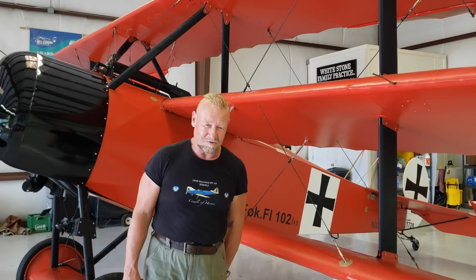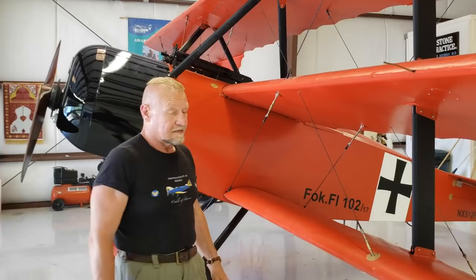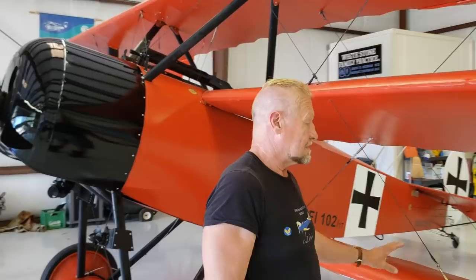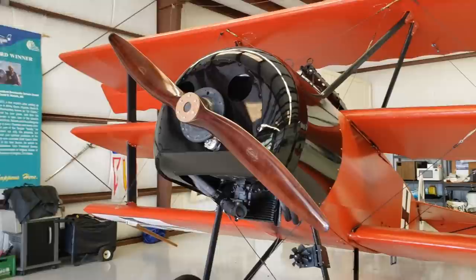Greetings everybody! My name is Michael Kuhnet. I'm a pilot for the Forgotten Heroes Foundation that flies the Newport 17 and this Fokker DR-1, DR standing for Dreidecker, German for triplane. This airplane's colors and appearance are probably the most iconic of World War I, because everybody associates it with the Red Baron, Baron Manfred von Richthofen, the highest scoring ace pilot of World War I.